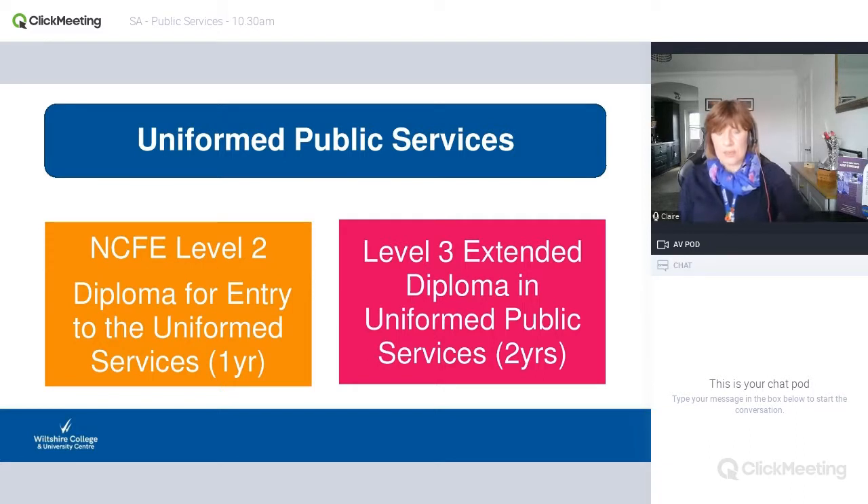The two courses we've got at all of our campuses for Uniform Public Services are a Level 2 and a Level 3. The Level 2 course is for students aiming at threes — that's D's in the old-fashioned GCSE grades. The Level 3 is a two-year course, A-level equivalent, and the requirements for that are C's and above — fours and above. That course will give you UCAS points so you are then able to go on to university. We will help you with that process — we've just done about 24 personal statements this year.